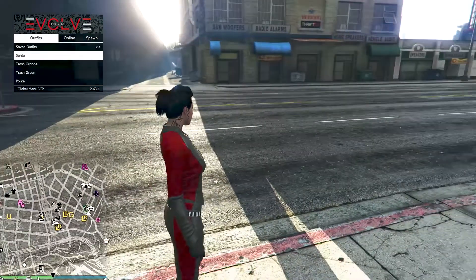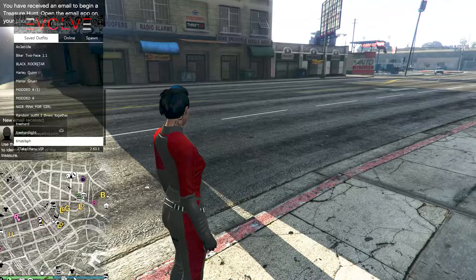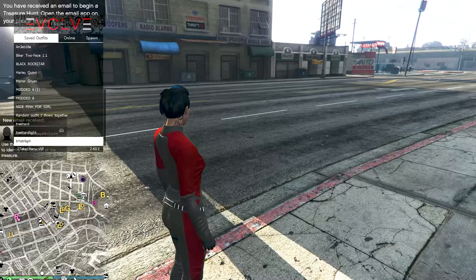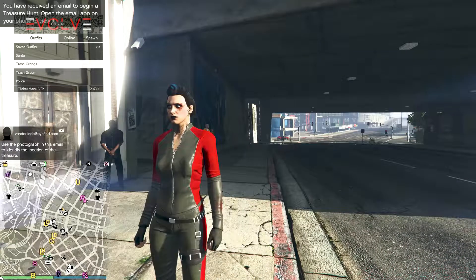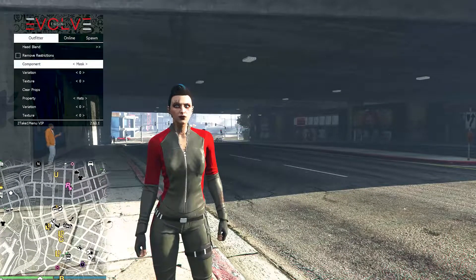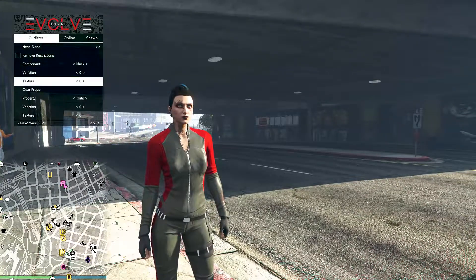And then of course we get the outfits. If you guys want to save outfits, it's all in here. It's running through some of the scripts that I downloaded. We have the pre-made outfits in trash, orange, green, and also police. We've got the modded outfitter so we can change pretty much anything from that on our player.